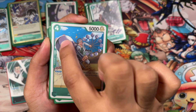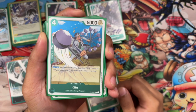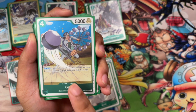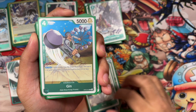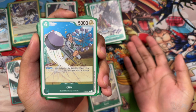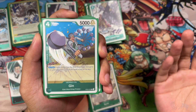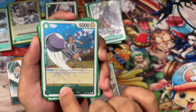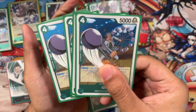Next up is Jin: 4-cost, 5000 power, 1K counter. So far every character has had a 1K counter which is kind of nice. On play, if your leader is East Blue — which it is — rest 2 characters with a cost of 4 or less. So you don't have to rest anybody, but if you do you can remove a blocker from play or attack another character to knock it out. Really good character, also East Blue. Jin is a pretty good card for this deck and we're running 4 of these.